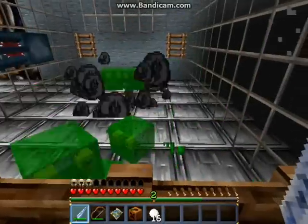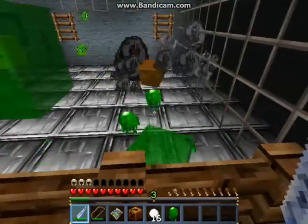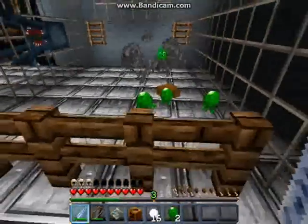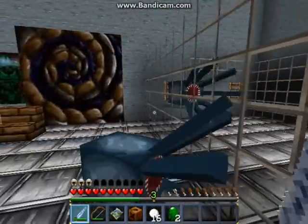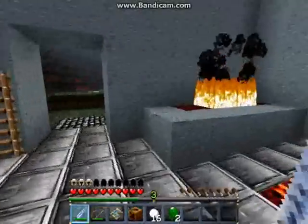The slimes have square eyes — that's pretty neat. The experience orbs are finished; they are stars with the words XP on them. Slime's dead. The squids are not finished, but that's okay because squids are very rare to begin with.